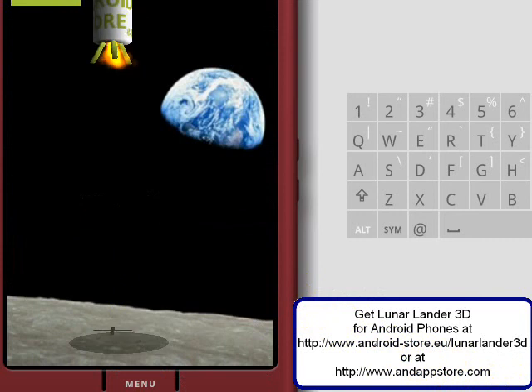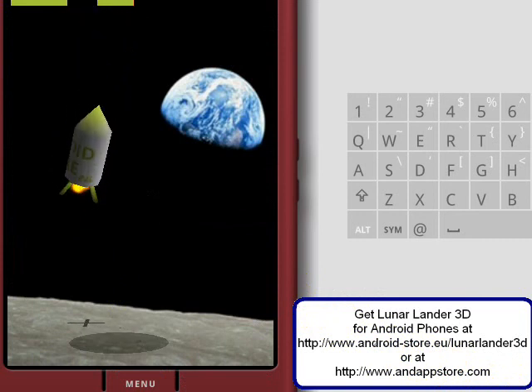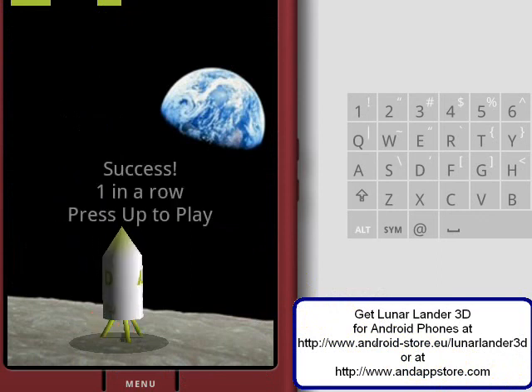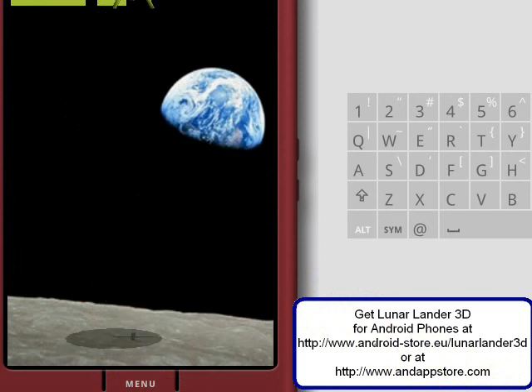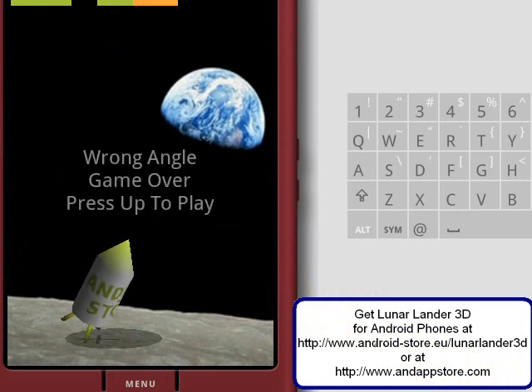It's all about landing this spaceship on the dark spot at the bottom. The angle has to be right. Actually see this here — the angle has to be right. So I cannot land like this; it tells me wrong angle.